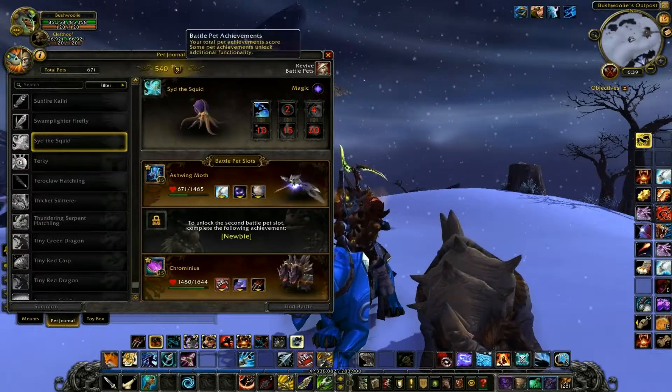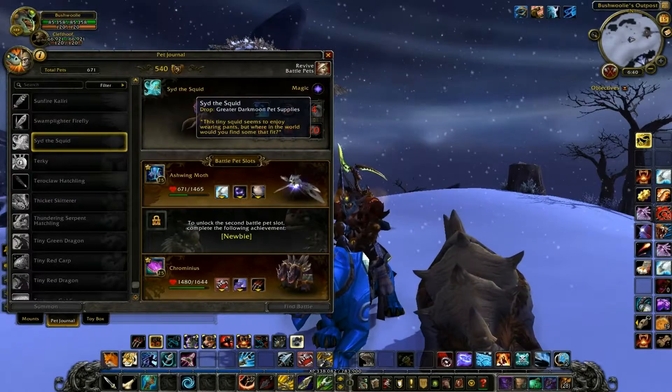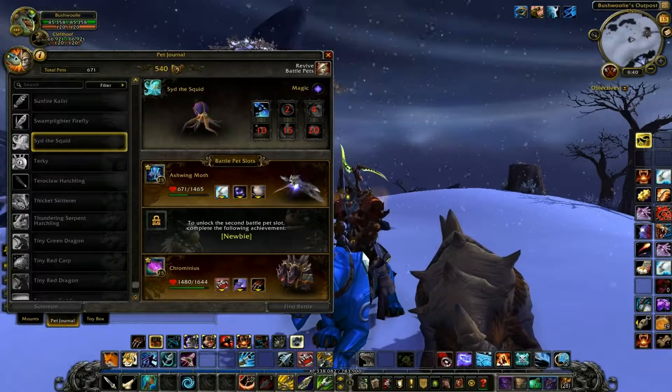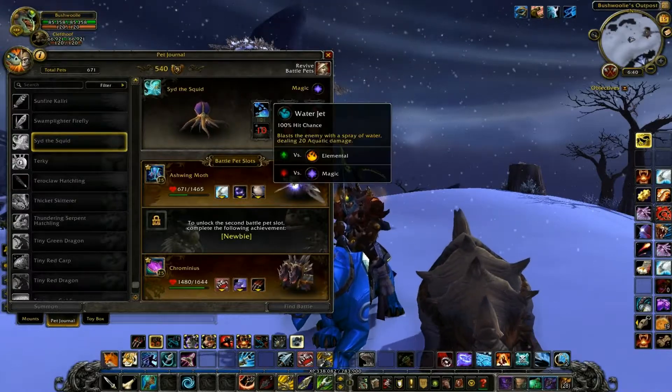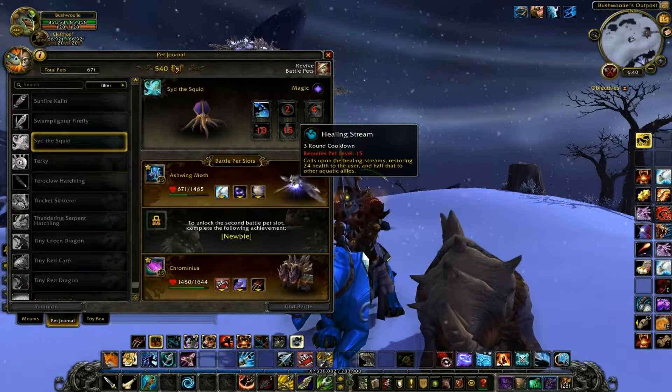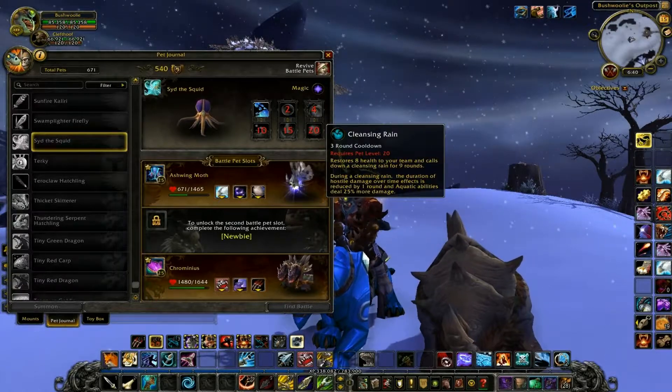And of course, Sid the Squid. He's from Greater Darkmoon Pet Supplies — so a Darkmoon Faire pet. He does Water Jet, Tidal Wave, Bubble, Healing Stream, Whirlpool, and Cleansing Rain.